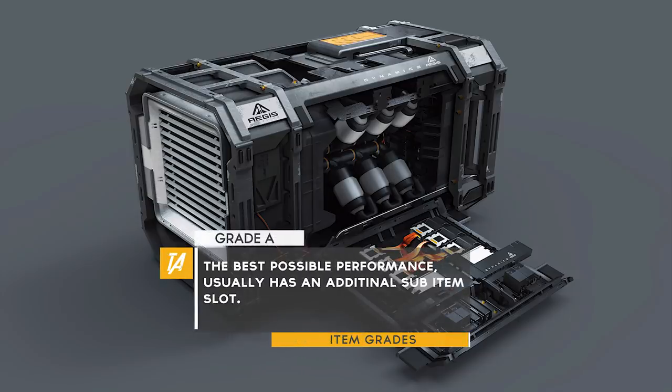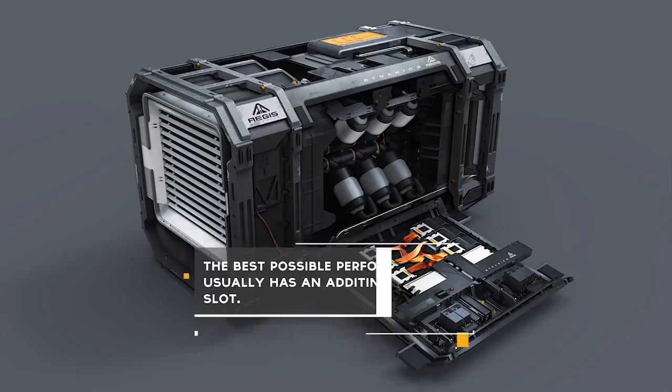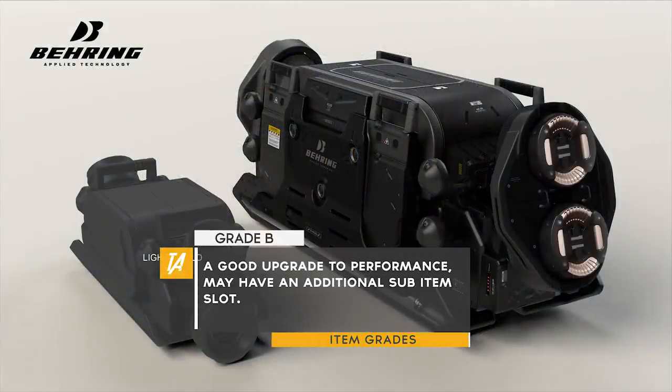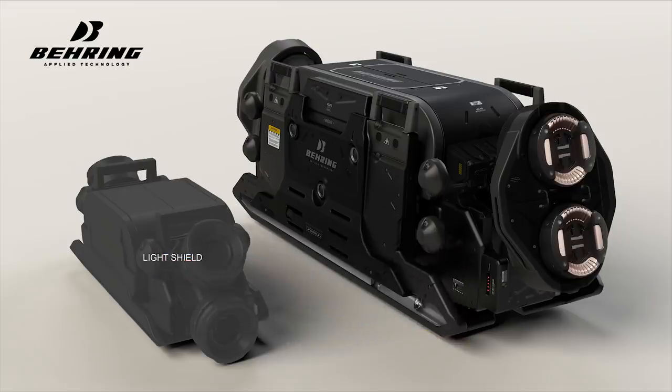Grade A is the best possible component you will be able to use. This will likely come with an additional sub slot, which we'll cover at the end of this section. Grade B is good performance and may also have a sub slot.